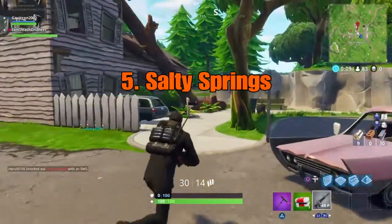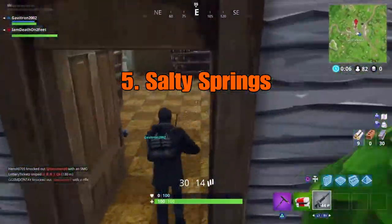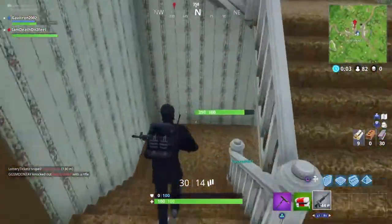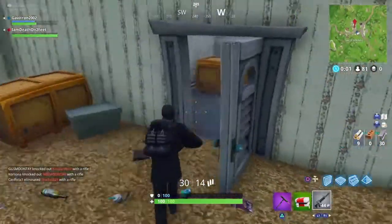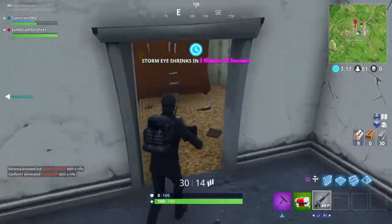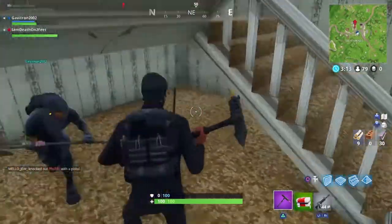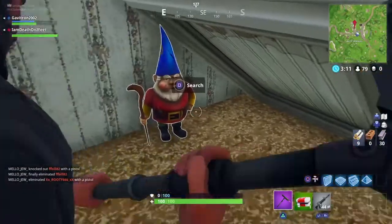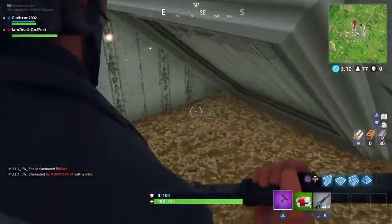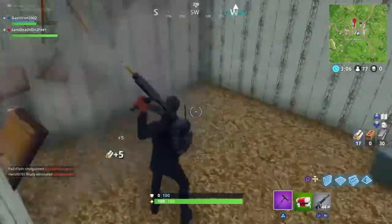Here we are in Salty Springs. If you go to this building, you can actually hear the gnome already giggling. He's under the staircase — the gnome's under the staircase. There he is. That just sounds creepy. On to the next one.